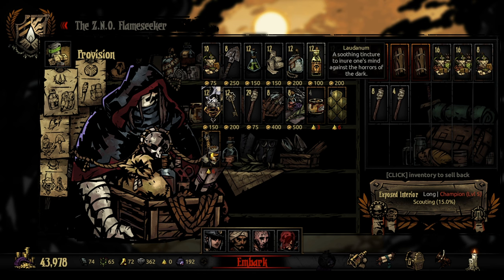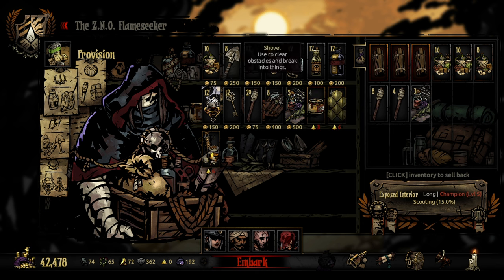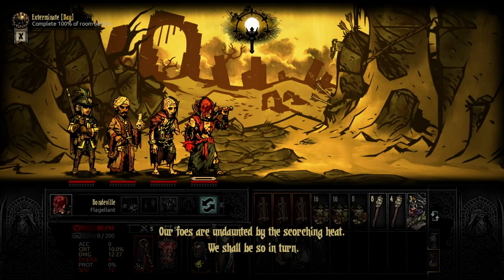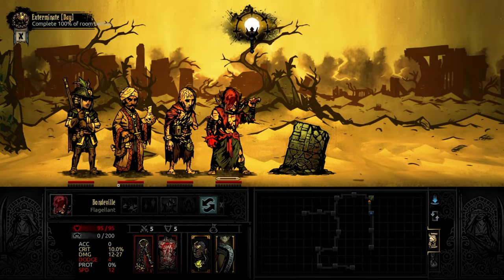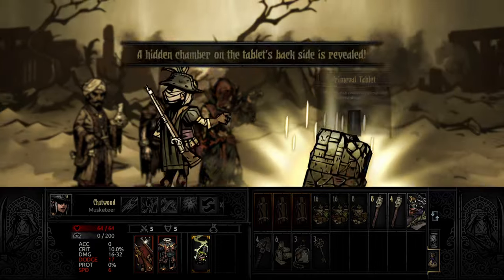Loading up on food since it's a long run. For supplies: torches, disease kits, shovels, bandages, cleansing salts, and a few keys. I think we're good. Our foes are undaunted. Looks like I have to go down first since 100% of battles start and I don't know what's where. I'll take the change ammo off Chatwood for ease of use.